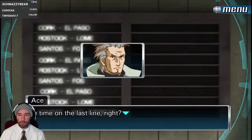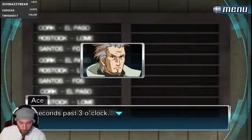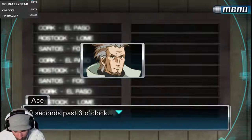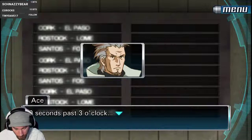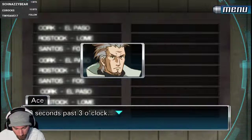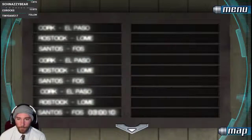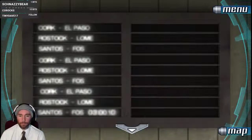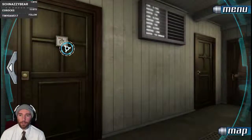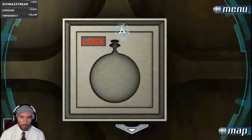Nothing has a time on it... the time — on the last line, right? Ten seconds past three. Okay. So now we can change the pocket watch to that, because we have that as a clue. Would it unlock the clue now?